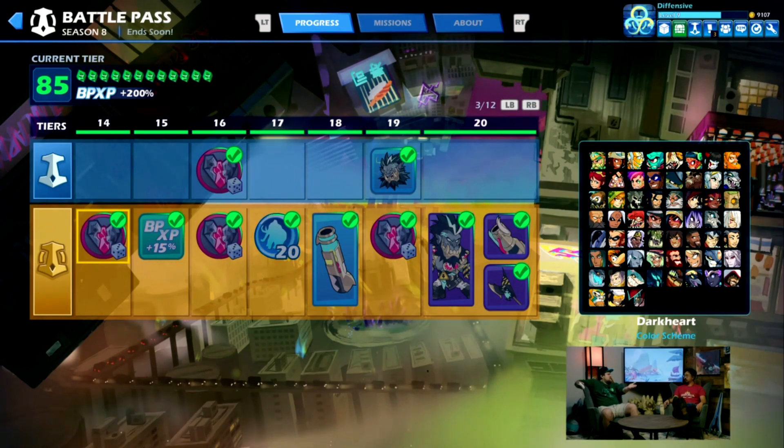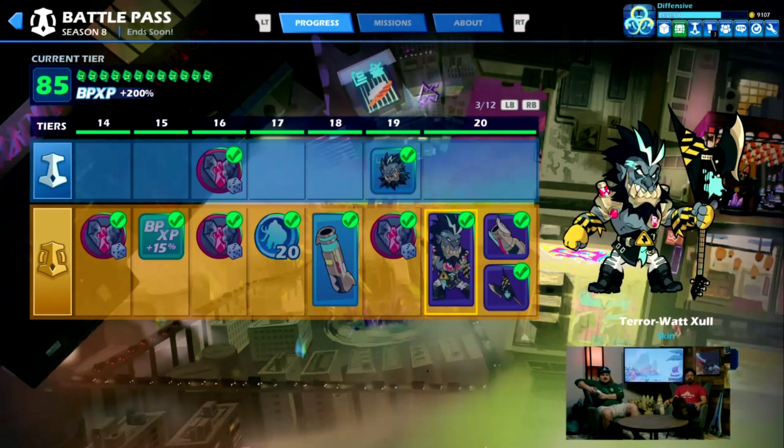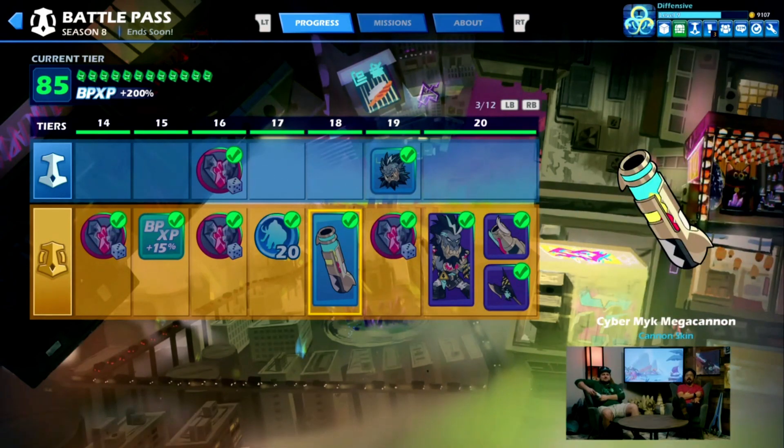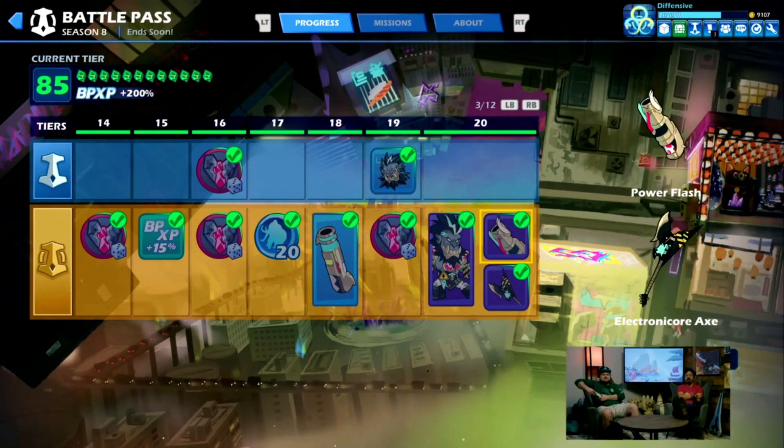For the people who are playing a lot, maybe one week, you already have Zol — Terawatt Zol. And it just keeps on going, keeps on giving. You get two cannons on this page — the cannon for the Battle Pass track, as well as the one that unlocks once you unlock the Zol skin.